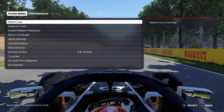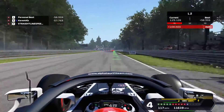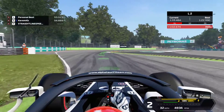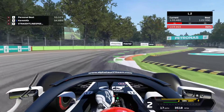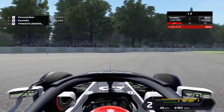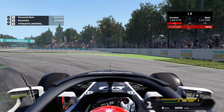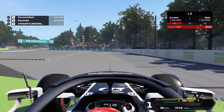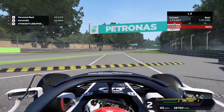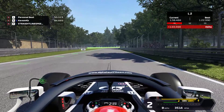Second thing to avoid: coming into this corner, brake at the 100m board. Kiss that apex there but do not go over this curb because you will go over the sausage curbs and lose a lot of time. If you lock up on this corner, use the escape route here — you can come back out safely.